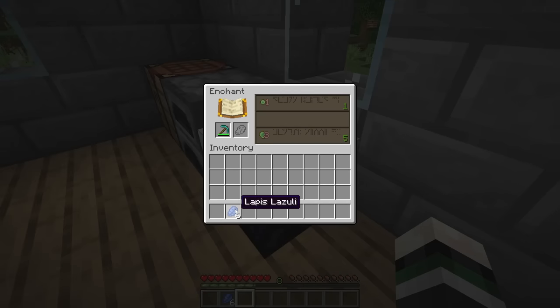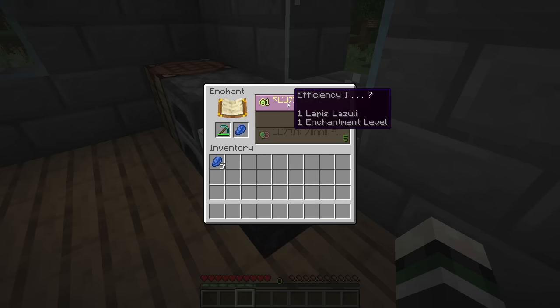Now that I finally got an enchanting table, I can enchant this pickaxe. I put this into there with lapis and efficiency 1. There we go.